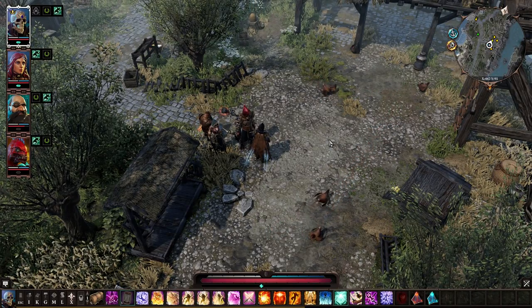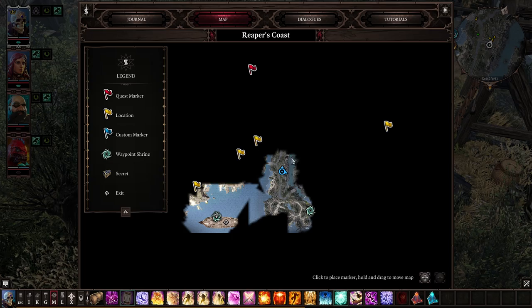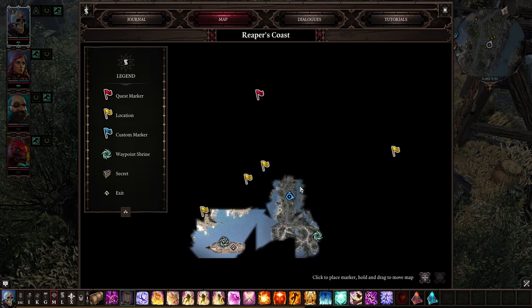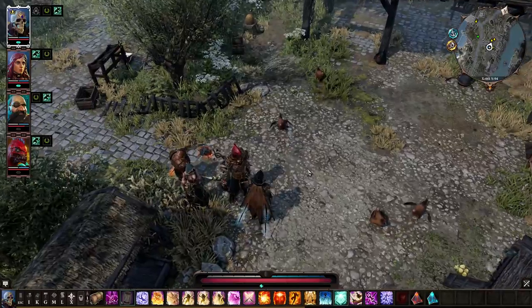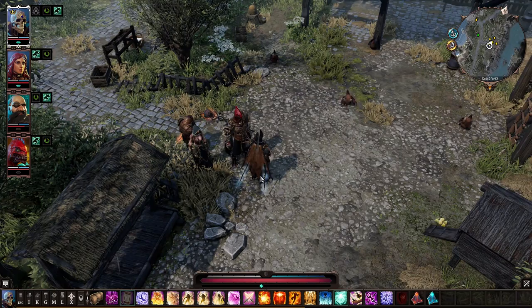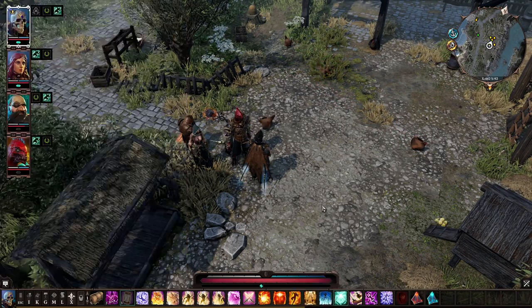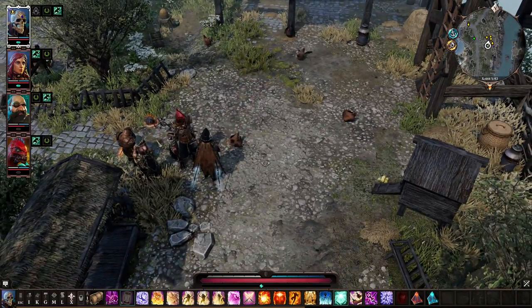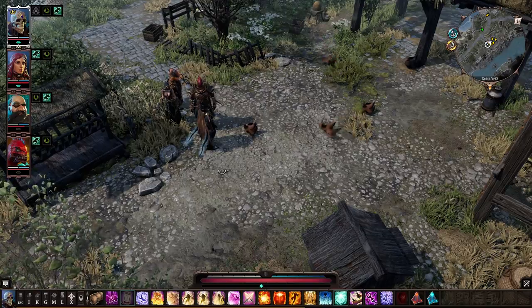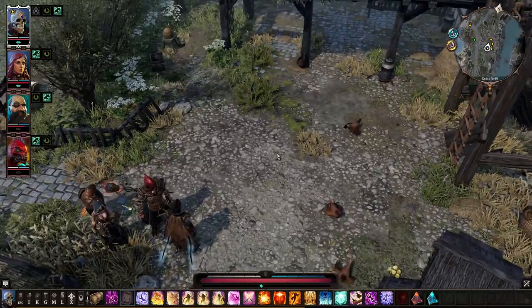So what I'm going to do is show you how you can go from exiting the boat and entering Act 2. I'm sitting right here by some chickens — I haven't even gotten into the main part of the map yet. I'm going to show you how you can get from the boat to about level 12. With mods I'm a little over halfway through level 11, but if you do everything in Act 1 and everything in here, it will get you to right about level 12.